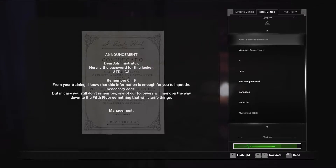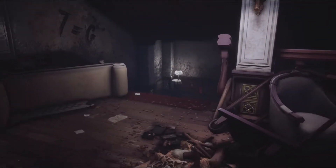So: F is six, A is one, D is four, H is eight, G is seven, A is one. So we have 164871. 'From your training I know this information is enough for you to input the necessary code, but in case you still don't remember, one of our followers will mark on the way down to the fifth floor something that will clarify things.' Down to the fifth floor - it must be down here then.